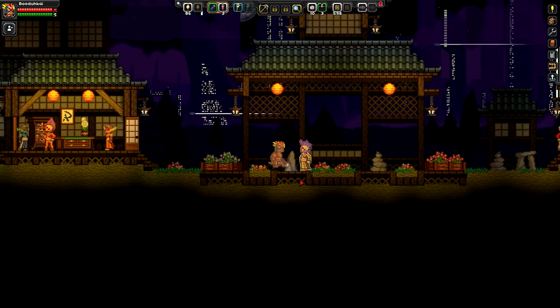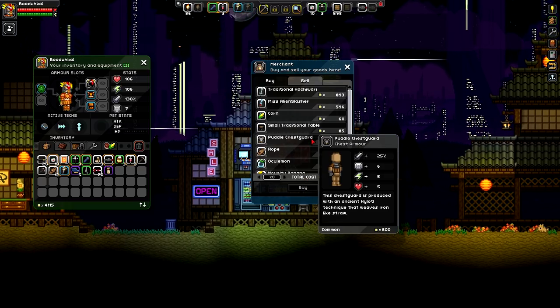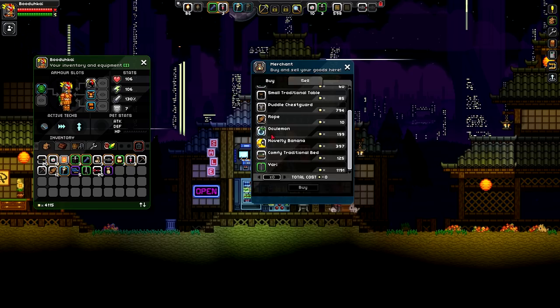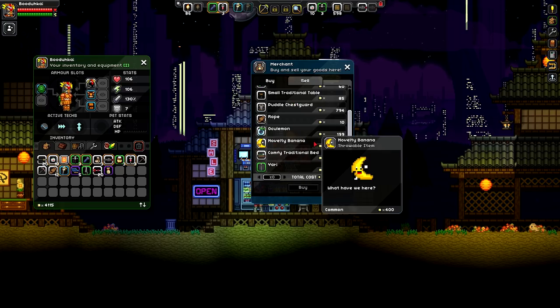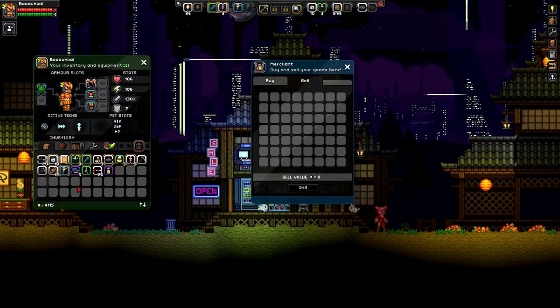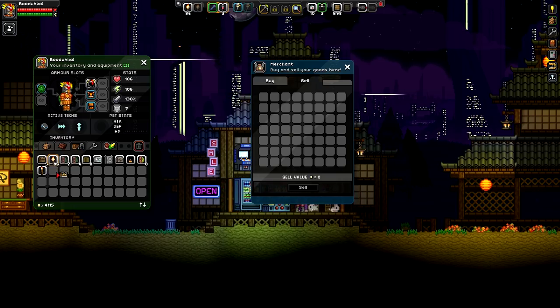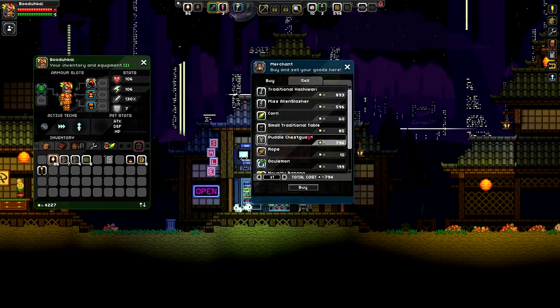I think I found the shop. This guy definitely looks like he sells stuff. What you got? Puddle chest guard, novelty banana - interesting. How much money do I have? I got four thousand. He's got a yari - damn, big baller. Can I sell anything to him? I have no idea. I like threw all the stuff I could sell onto my ship. What about that? You like chess? I'll give you chess - give me a hundred for that.